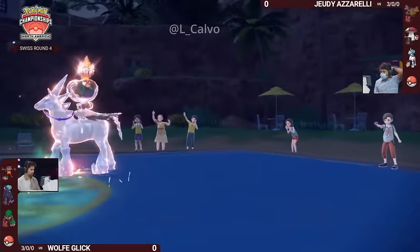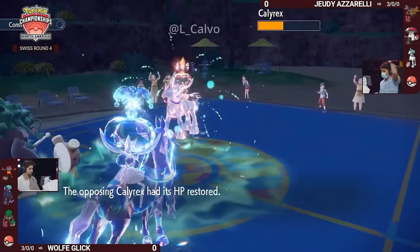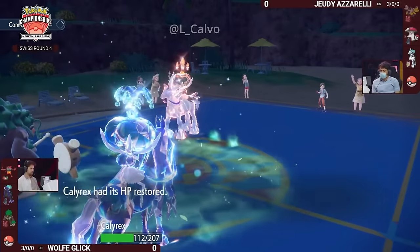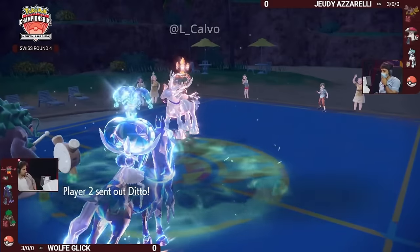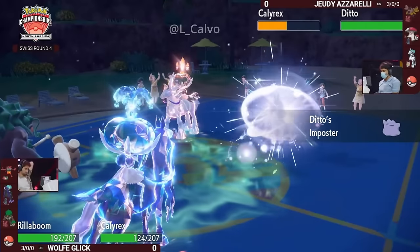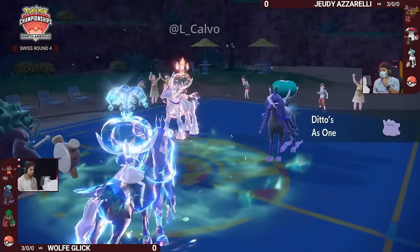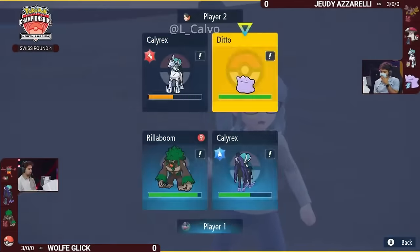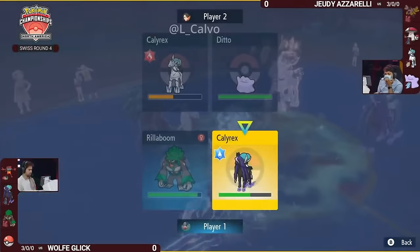We've got a Grim Neigh boost now — this horse is really feeling itself! It is a plus-three Shadow Rider Calyrex, a very very scary horse. But we have not seen Jody's fourth Pokémon — could it be that Ditto? Iron Hands is knocked out, Trick Room has ended. If Ditto comes into that slot it will copy the Shadow Rider, getting a plus-three Special Attack Choice Scarf Shadow Rider Calyrex. The Trick Room ending was good for Wolf until this happened — Ditto has both abilities, all the boost to Special Attack, and the speed.